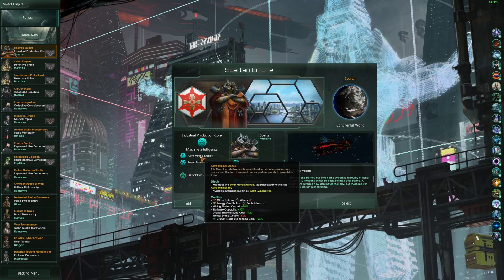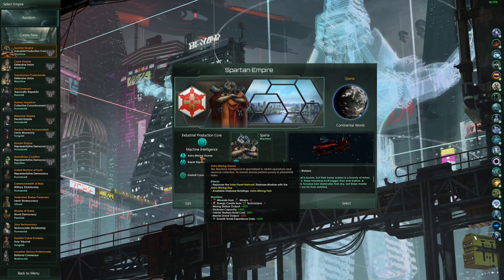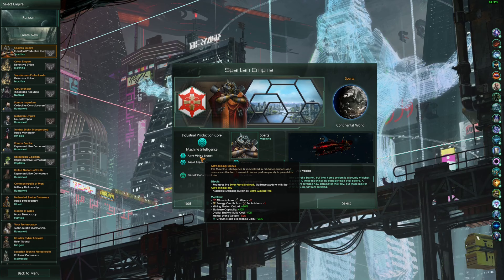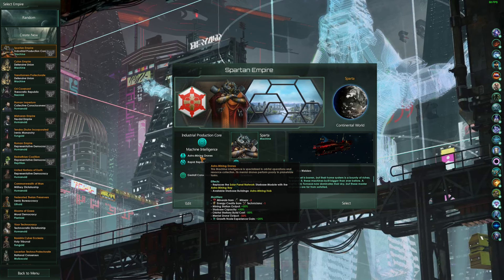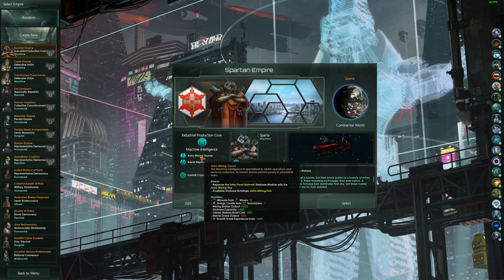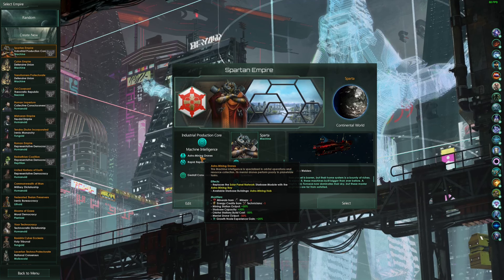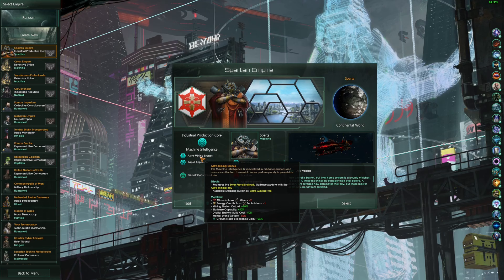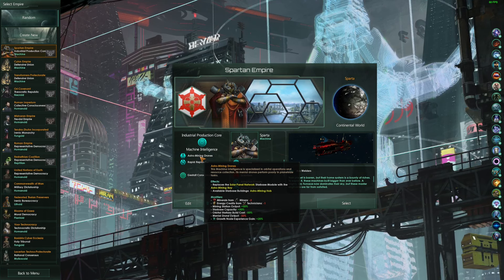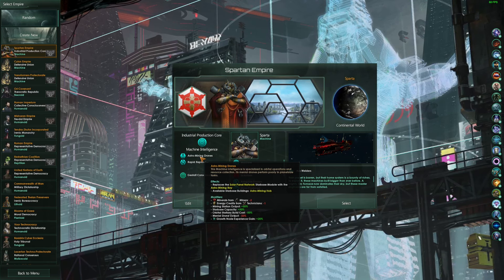We're going to combine that with Astro Mining Drones, which gives you a mining station boost of plus 50% on all your mining stations. It also gives you an Astro Mining Bay and Astro Mining Hub on your star bases in lieu of the solar panel network. However, you do get some negatives: mineral miners minus two, energy technicians minus one, and menial drone output is minus 50%. So you do take a hit to your economy's menial drone output, which will mostly be your energy production. That's something we'll have to focus on, but you'll have plenty of pops for technicians and other things, which will not be an issue at all.